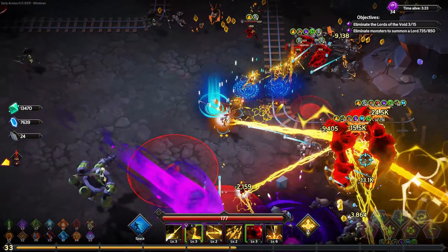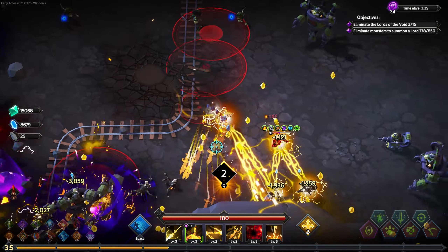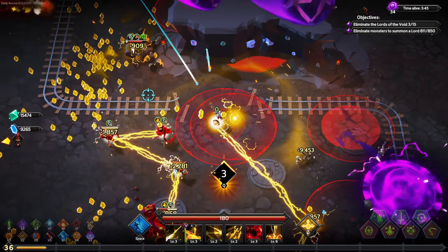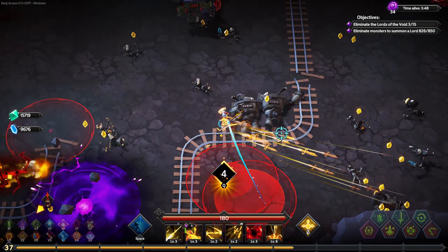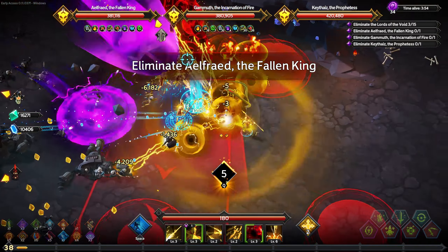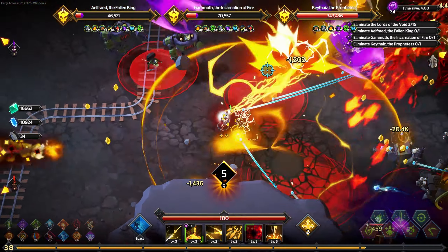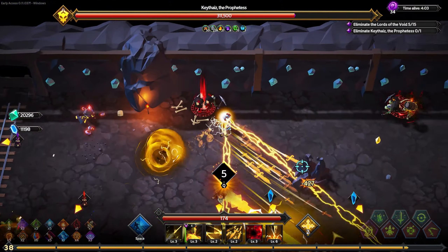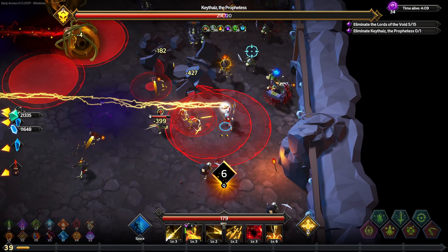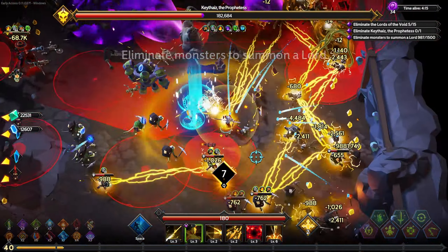If you look at the objectives in the top right — for people who it's their first time seeing this game, it is one of the better survivors games. In the top right you basically have to kill as many monsters as it says in the bar and it'll summon the elites. The waves can go as fast as you kill everything. The optimal way to play — assuming it hasn't changed — is standing in a corner where enemies just spawn on you and you kill everything from there. I like to move around though.